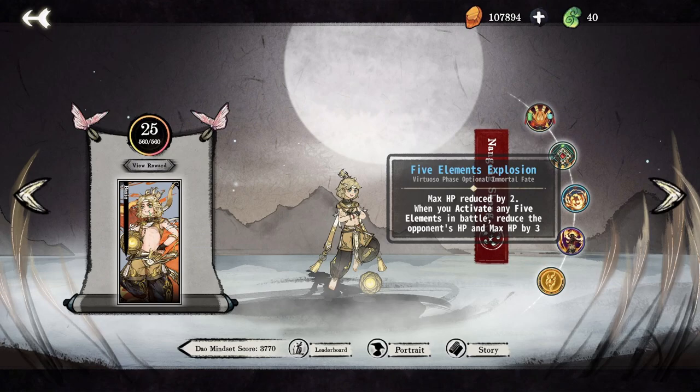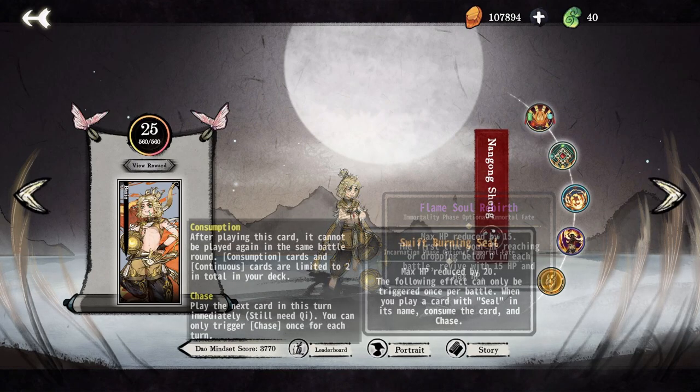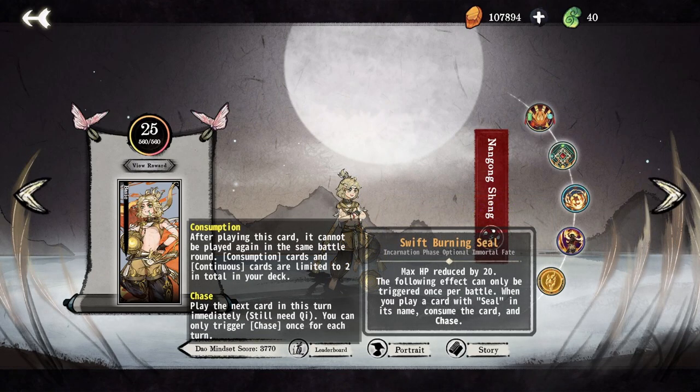It may look unassuming, but Five Elements Explosion does so much damage. Flame Cell Rebirth provides a way to survive big burst turns, but with only 15 HP left over it leaves you very vulnerable to follow-up. This often doesn't do very much until the very late game, but it does let you steal wins that no other card would let you get away with. Lastly, Swift Burning Seal accelerates the speed of the game by providing an immediate chase from your first seal, but dramatically lowering your maximum HP. Playing a Wood Secret Seal or Metal Secret Seal with chase in their respective element decks is good, but multi-element cards like Ultimate World Formation and World Smash are where the real strength of this ability lies.